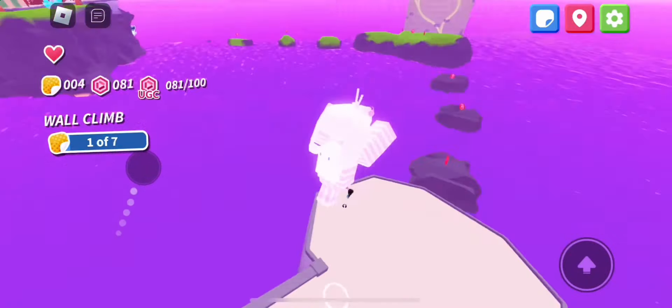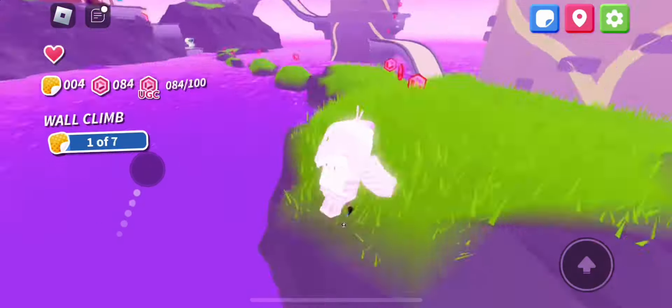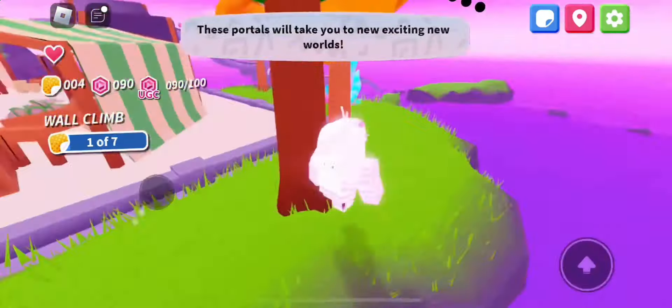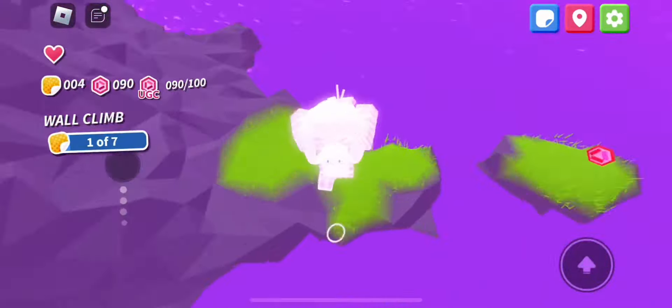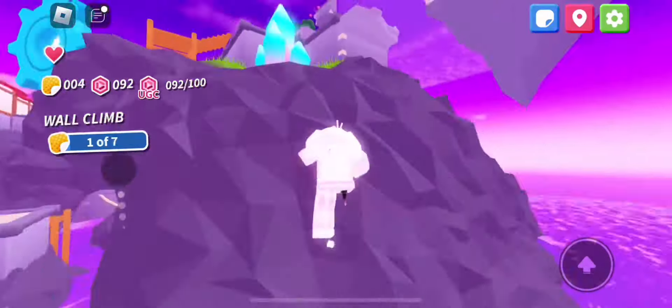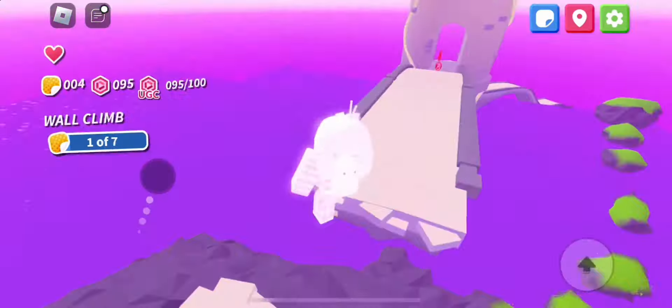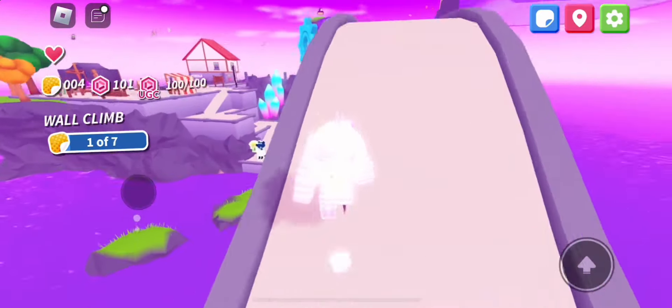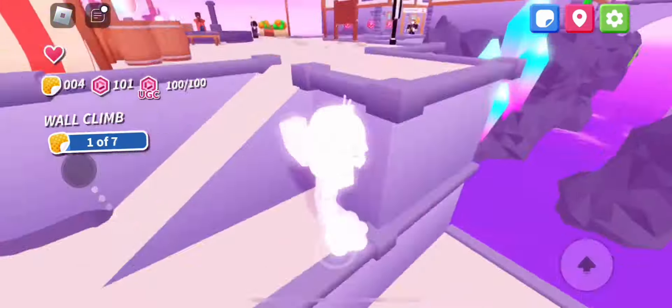Before the patch gets fixed, make sure to grab as many of these tokens as possible. You want to be able to get all four items in one go. I'll be showing you what the glitch is and how it works so you can easily get all four, which will make your lives a lot simpler. In case the glitch gets patched, I recommend getting the VR set first, but as of now it is not patched, so you should be good.